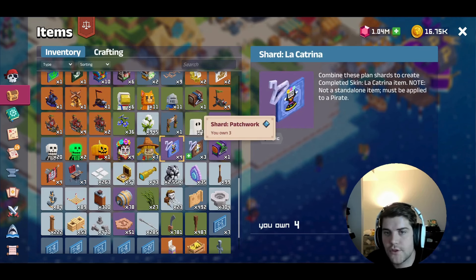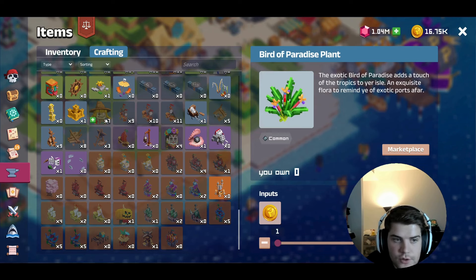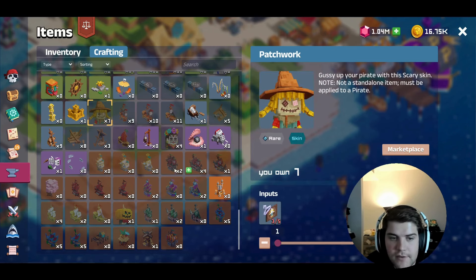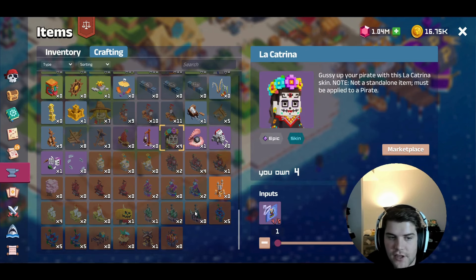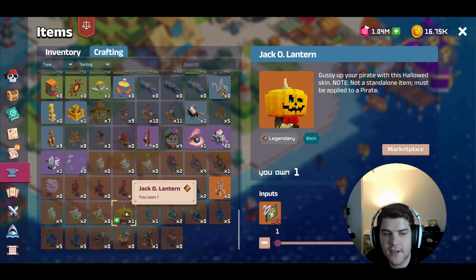With shards, you need at least five of the same shard to create the skin. If you go to Crafting and then Skins, you can see you need five of them to make one. Same thing with the jack-o'-lantern — you need five shards — but you could also get it directly from the chest as well.